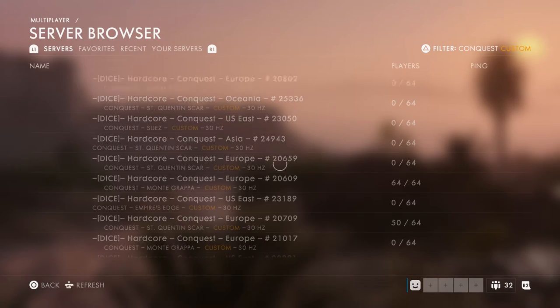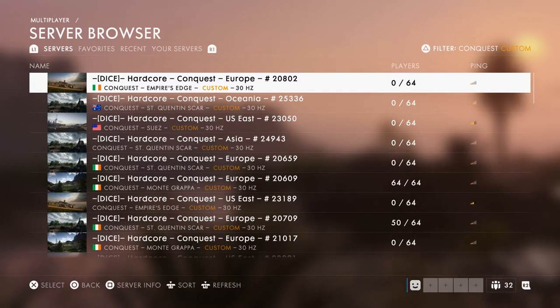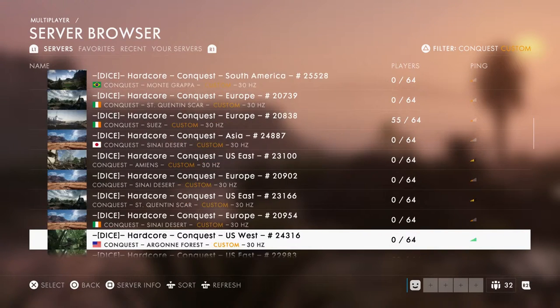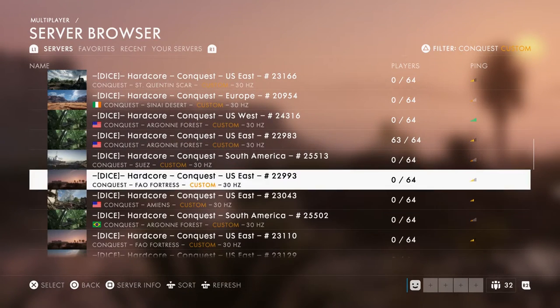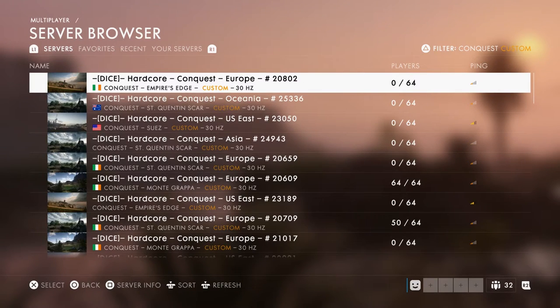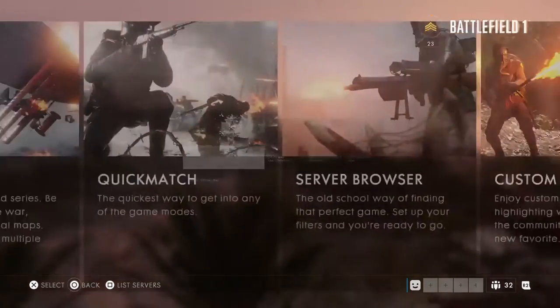You can also look at other custom games and go into the server browser and edit what you want — as you can see right here — as far as requirements. If you want to create your own server or custom game, you're going to have to pay some money to PlayStation or PC. If you're on Xbox, you're not able to purchase a server right now, but they said it'll be coming out shortly.